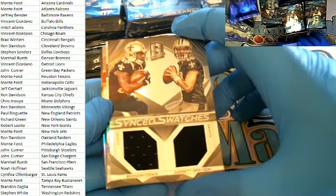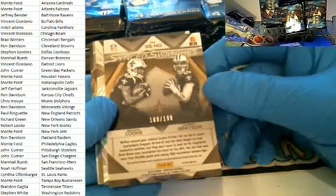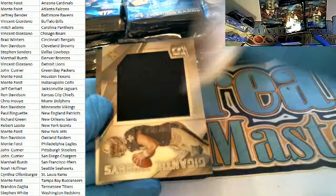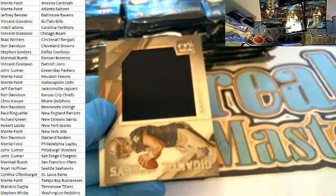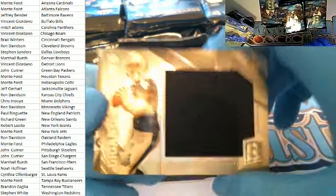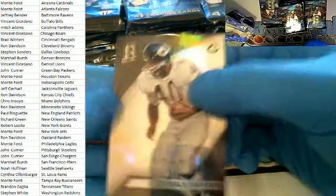Garrett Grayson and Brandon Cooks, six swatches for the Saints — that is Lee G., 180 of 199. Isaiah Crowell for the Browns — Ron D., the Enforcer, 63 of 99, gigantic jersey. Garrett Grayson patch for the Saints — Lee G. again, 129 of 199. And then my guy right here, Gale Sayers for the Bears — that is Ben G., 70 of 99.